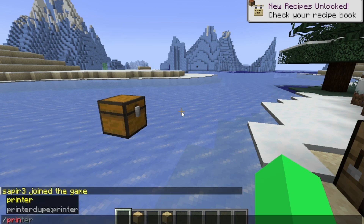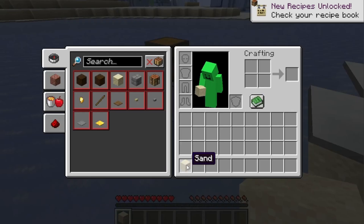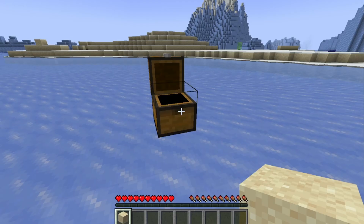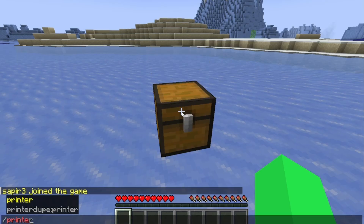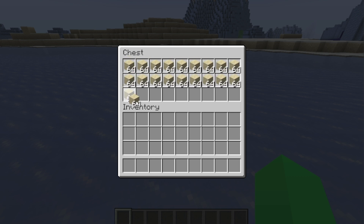If you put items back into your inventory, they will come back in survival, but all the creative items will be removed. In a Minecraft server, you could put items into chests — like diamonds, netherite, keys — go into creative mode, and then just start duping them.